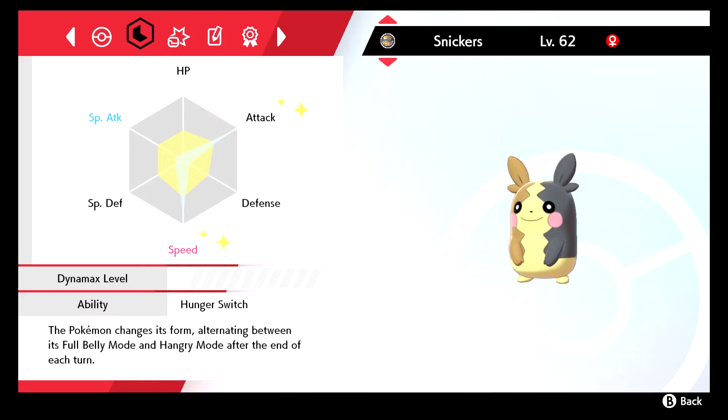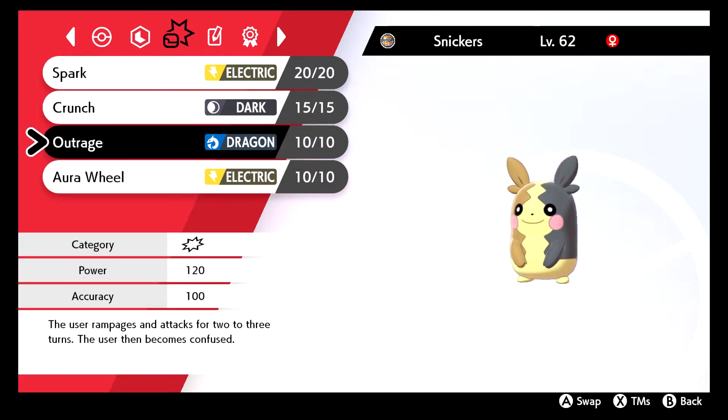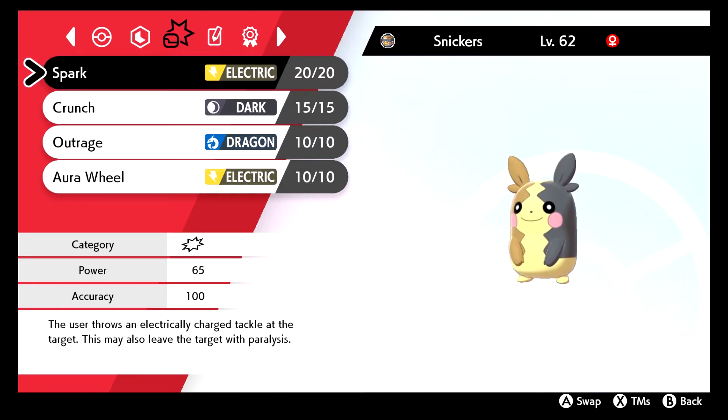Morpeko has Hunger Switch, which a lot of people don't know — what it does is swap modes between each turn. You start off in Full Belly mode and you'll have Aura Wheel; this last attack switches between types, so in Full Belly mode it's Electric and in Hangry mode it's Dark type. I want to get Ice Fang on my Morpeko but, as I said, still waiting on the traders.